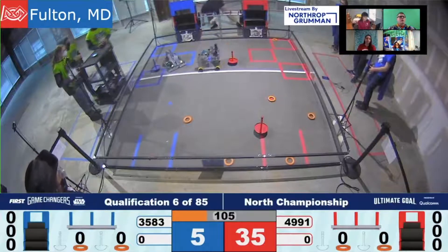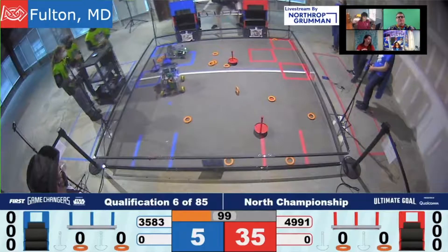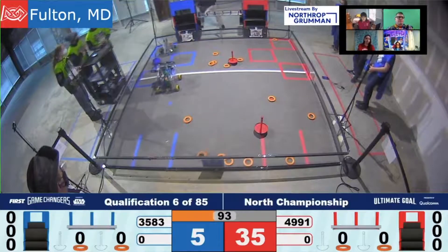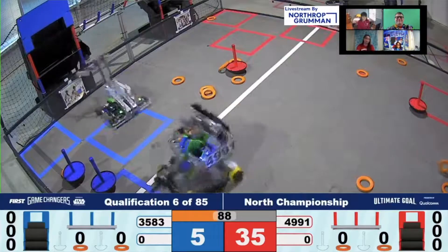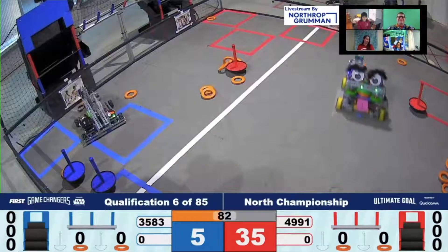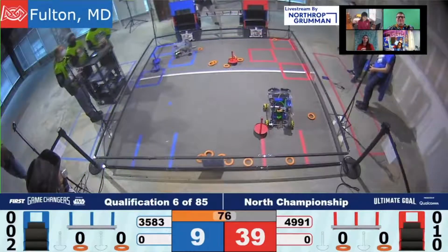We have a score of 283 at Colonial Heights. We're going to move right to Fulton. Once again, this is the Cybirds and the Gear Freaks. I believe we've seen these two teams play together but not against each other. I love that we're alternating with and against — it just brings out all the different aspects of each robot.